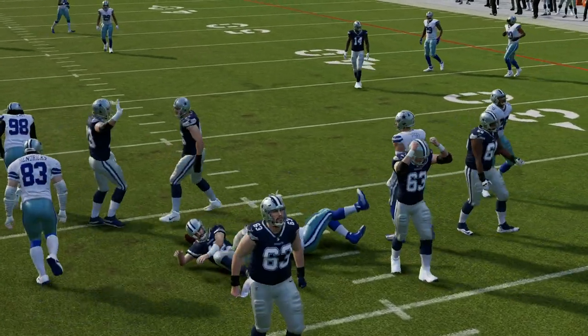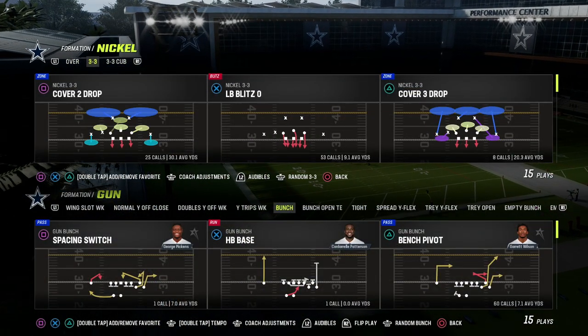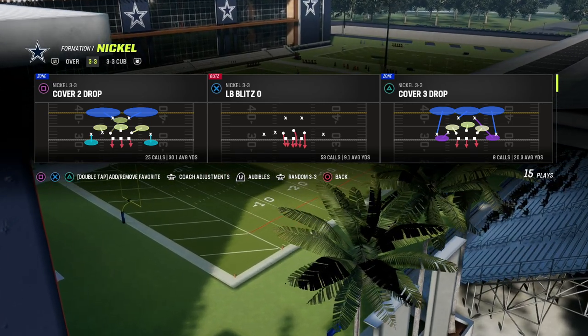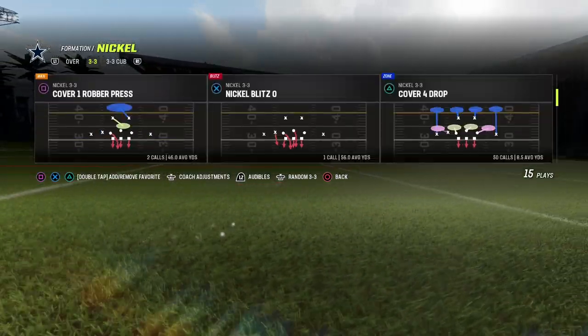Let's go to another formation that is super popular. This one is one of my favorites to talk about right now — the Nickel 3-3. I've got an entire defensive e-book on this formation. Everything's in the Patreon. You get unlimited access by becoming a member. The link is in the description if you want to check it out.